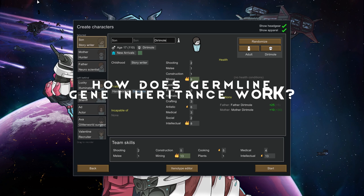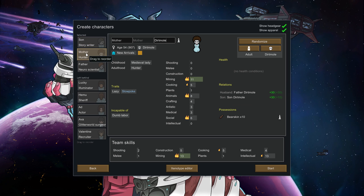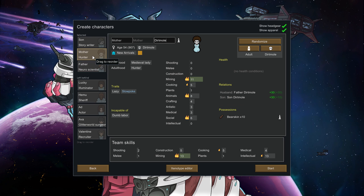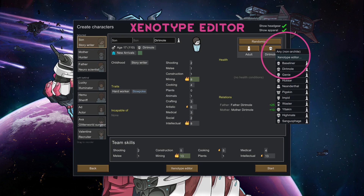How does germline gene inheritance work? Non-hybrid pregnancy is very straightforward. If both genetic parents are of the same species, the child will be the same species. For instance, if two dirt moles have a child, the child will be a dirt mole as well. You can design your own custom species with the Xenotype Editor, which I'll get into later in this video.